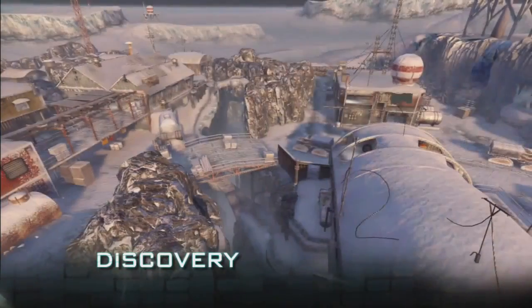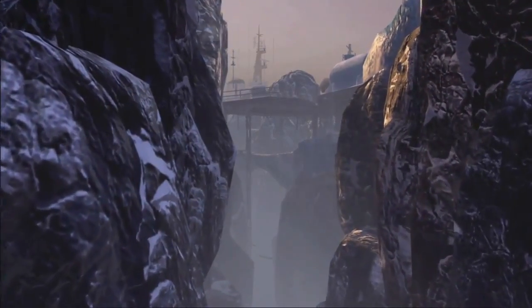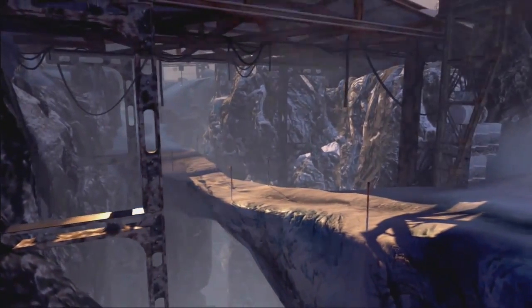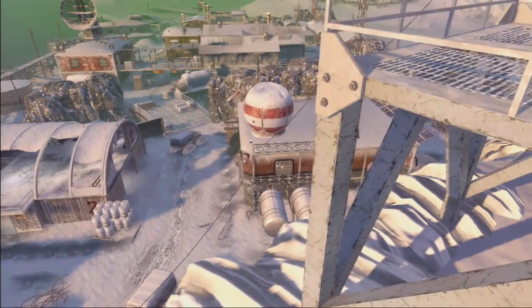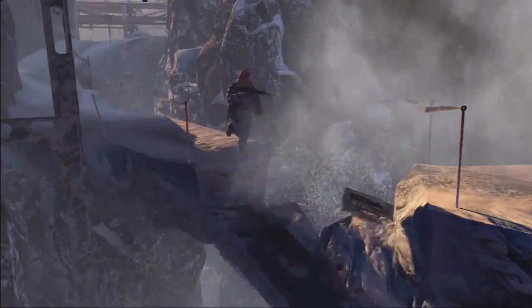Discovery is an Antarctic research station that was a German outpost left over from World War II. The two sides of the map are divided by a deep chasm, and you're always kind of fighting for control over that crossover from one side to the other. My tips for Discovery are learning the layout, understanding how the chasm impacts gameplay flow, and always being conscious of your exposure to long-range weapons. You might be on a snow bridge and somebody throws a grenade, which collapses the floor around you.